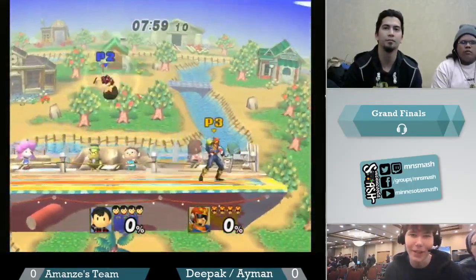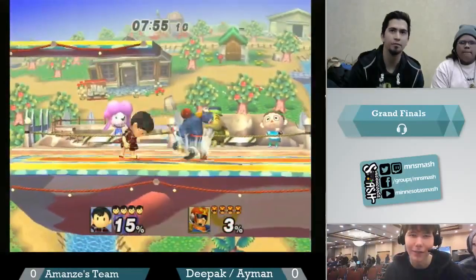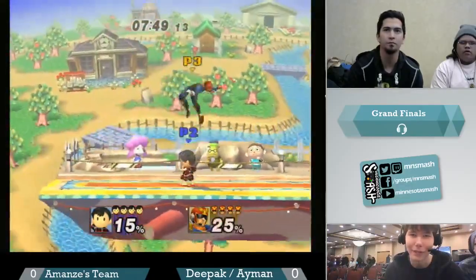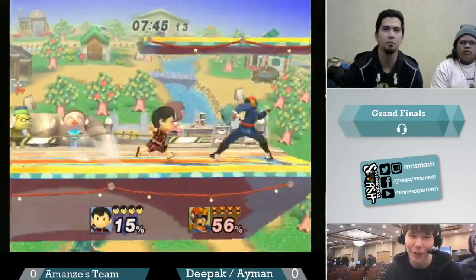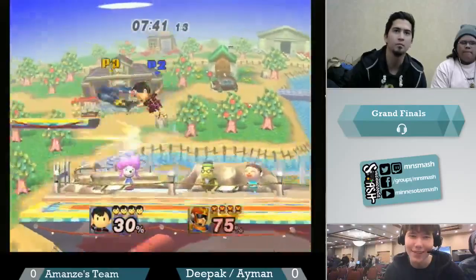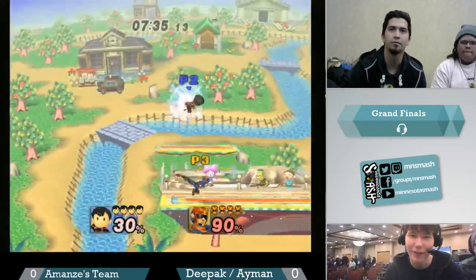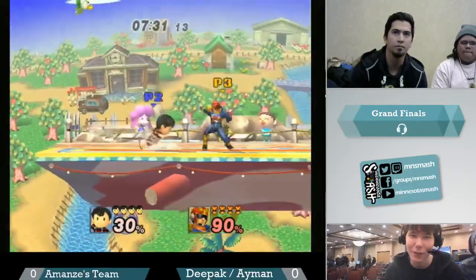Starting out on Smashville. Seems like a decent choice for either player in this matchup. There's not exactly a huge amount of room for Falcon to run around and just escape, but there's enough for both of them to work with and kind of get all their stuff started in the neutral game. Falcon kicking the neutral is an interesting choice — sometimes works. I really like that PK Thunder can be used to just kind of force Falcon to approach if he's giving you too much space as Ness.